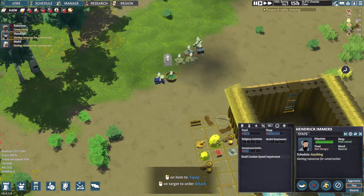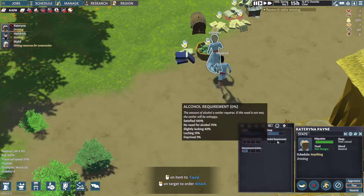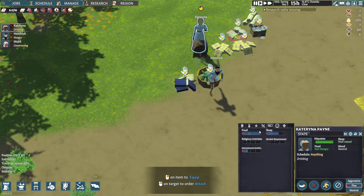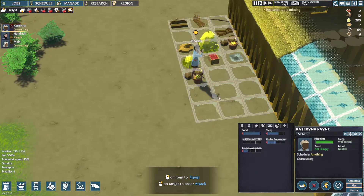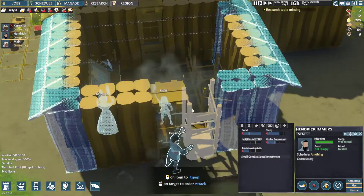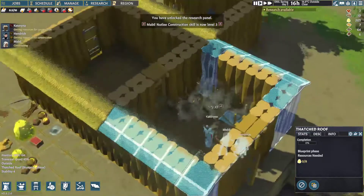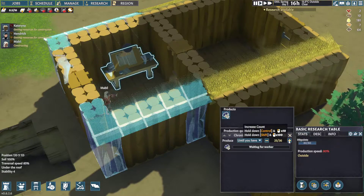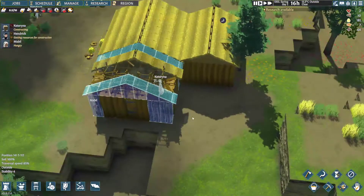They're thirsty — alcohol requirements. We have an ale pile here that we can use, and they're gonna run over and everybody gets a drink. So they have an alcohol requirement. They're drinking — I guess they don't drink water, they only drink alcohol. You can see the requirement just went up. Food is good, everybody's good as far as food goes. We are continuing the structure. We have a research table going. Let's go ahead and start these — have them start researching.